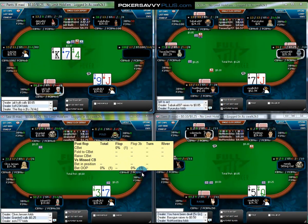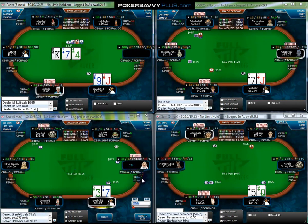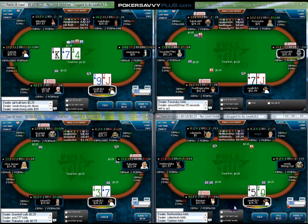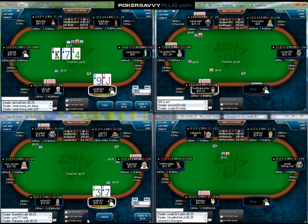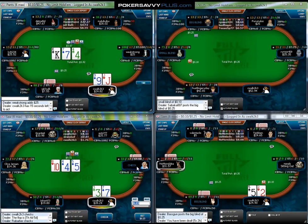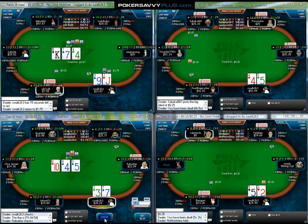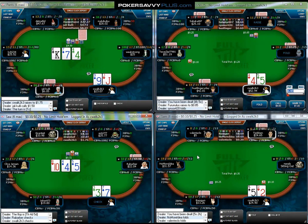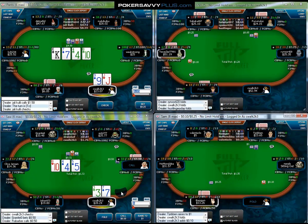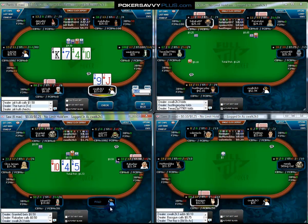Below their name we've got Continuation Bet Percent, Fold to C-Bet Percent, and 3-Bet and Fold to 3-Bet Percent. Honestly, for the Small Stakes and Micro Stakes, I'm not going to pay too much attention to anything besides VPIP and Preflop Raise, and the Aggression Factor, just because I don't think the other statistics are particularly important for low stakes games, so I'm going to more or less ignore them.